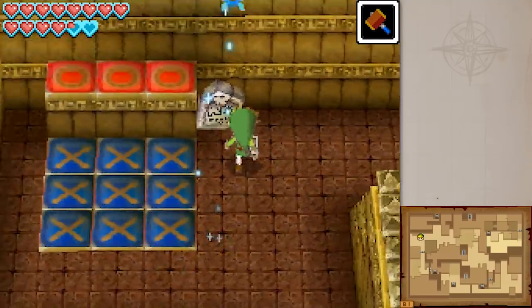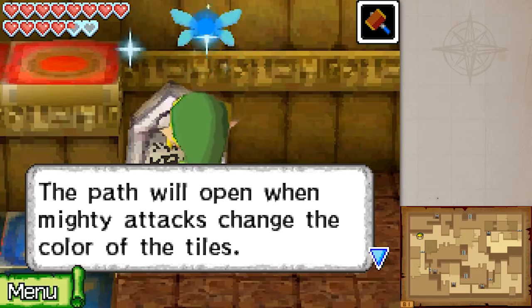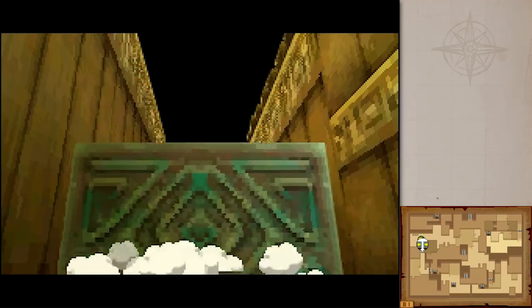Oh, you actually got through? Wow. A first for your species. You should be very proud. The path will open when the mighty attacks change the color of the tiles. Strike it exactly in the middle so it hits all the tiles around it and open the way.